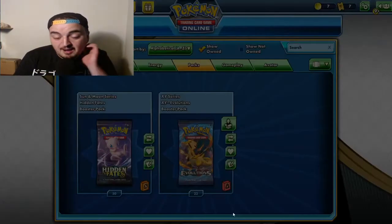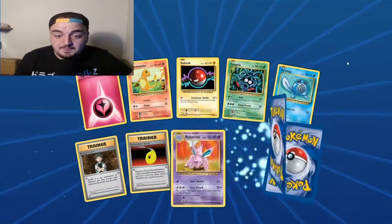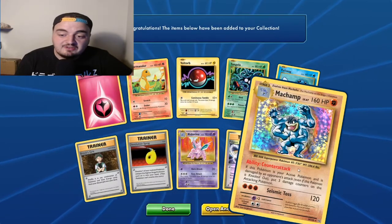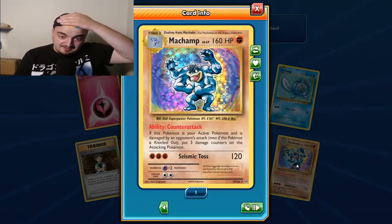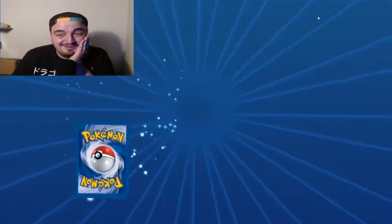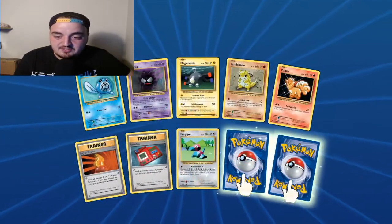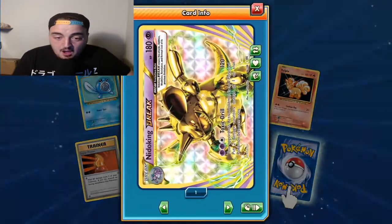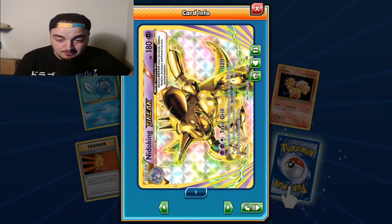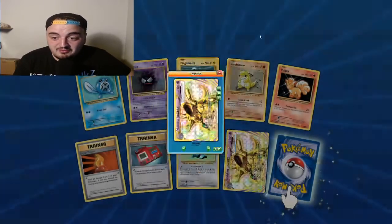This is like my favourite - I'm opening nothing but this set on TCG Online now, I've decided. Another Pidgeot Spirit Link, and a holographic Machamp - fucking hell! I'm gonna need to buy more packs. Incredible luck. We've got two - what have we got? Nidoking Break! Holy shit, I don't even know how to use these, I probably will never use it but - okay!